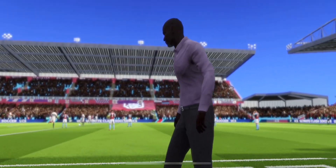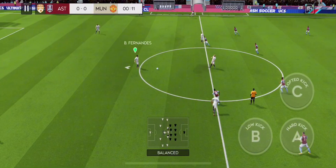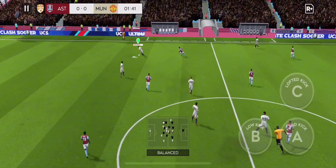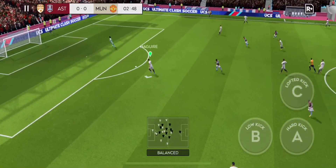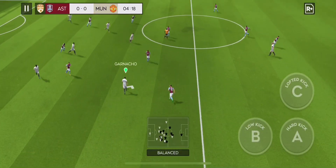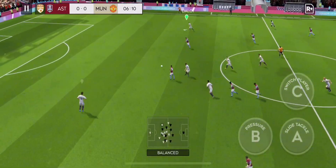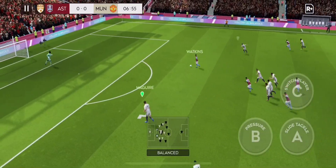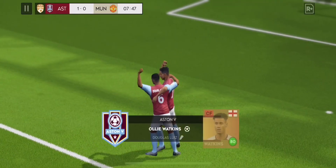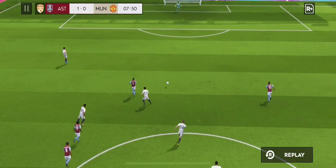They're going attacking with a 4-3-3 formation. It's time for this fixture to get underway. Maguire. Eriksen gets the ball. Here's Watkins. And they could be in trouble here. Oh, my word, what a finish. Goalkeepers always struggle to get down that quickly. He couldn't have placed that shot any better.